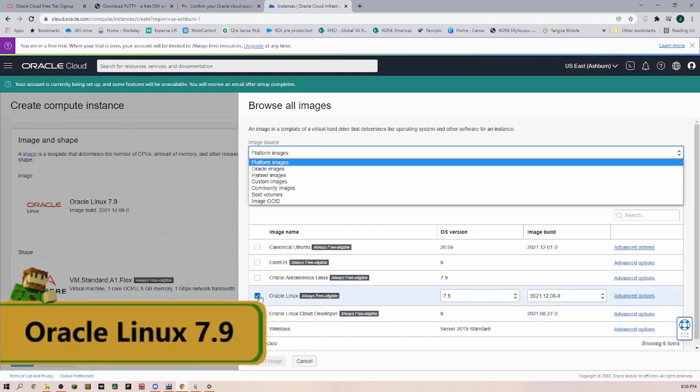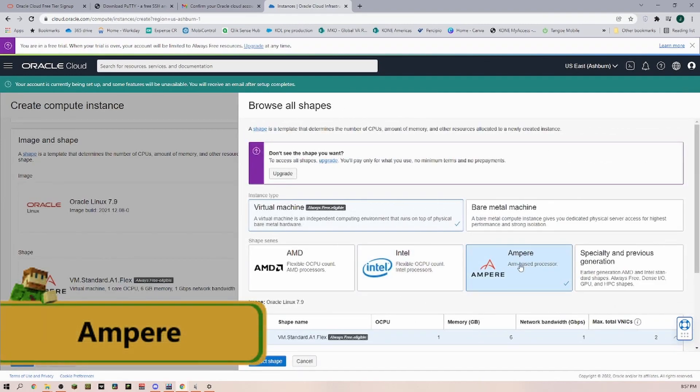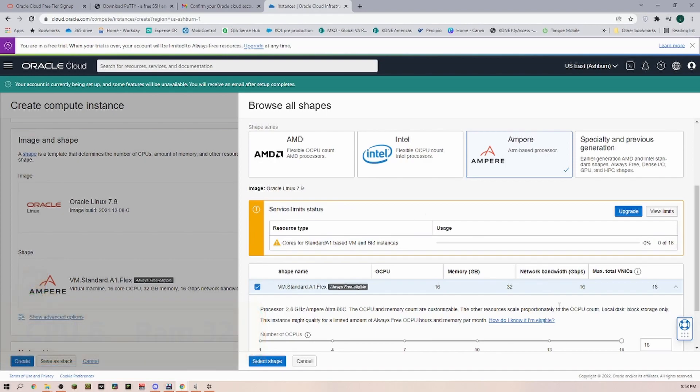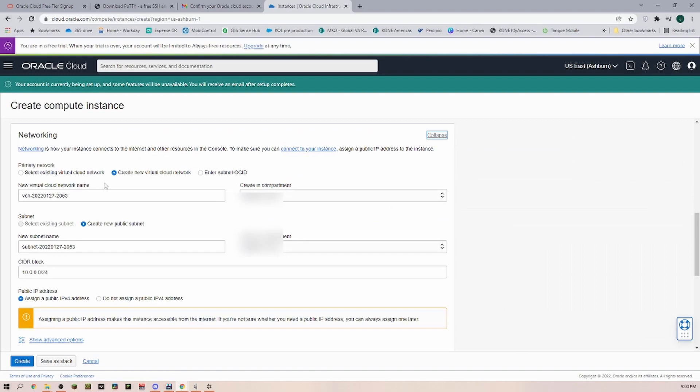In the Shape section we are going to select the Ampere shape. On the slider down here you can select how many CPU cores you want and how much memory you would like assigned — I'm going with 6 CPU cores and 32 GB of memory. If you pull it up too much it will give you a service limit status saying that it is no longer free. In Networking, you can leave everything on standard: create a new virtual cloud network, create a new public subnet, and make sure that IPv4 is going to be assigned.